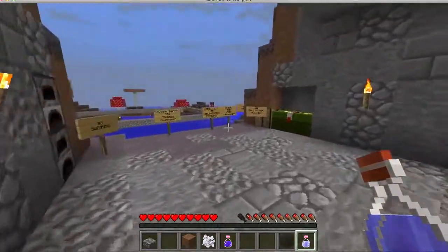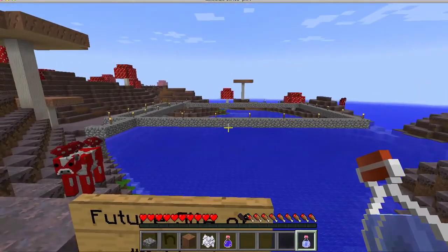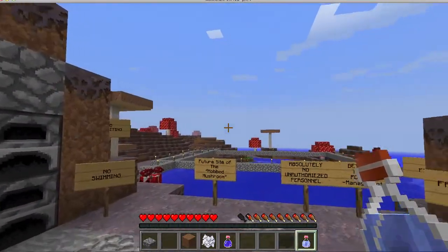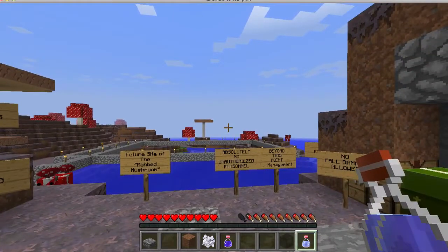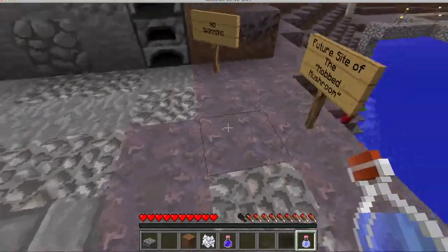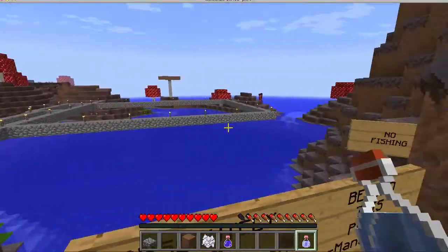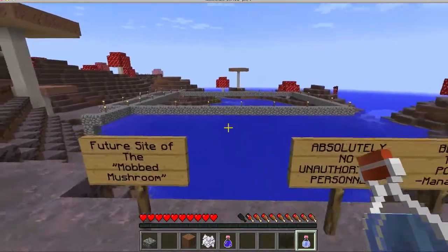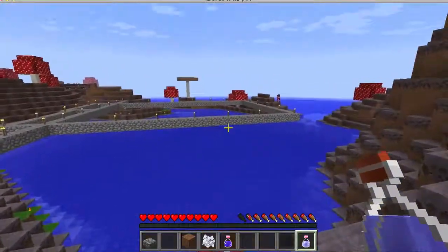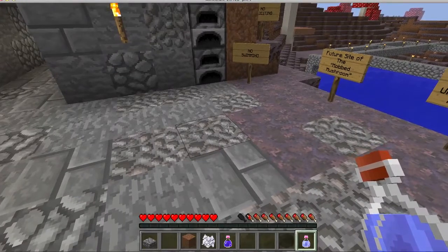The cool thing about it is that that little box out there is spawnable. Mooshroom Island, for those of you who don't know, mobs don't spawn on the Mooshroom Island. They only spawn in the ocean area around it or in some other biome. So the moment you leave the Mooshroom Island you get spawnable spawns. There are caves underneath here that are totally empty.